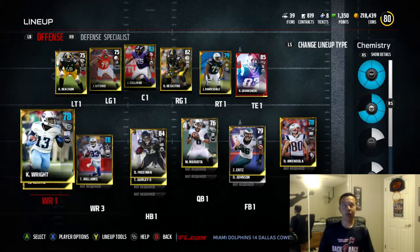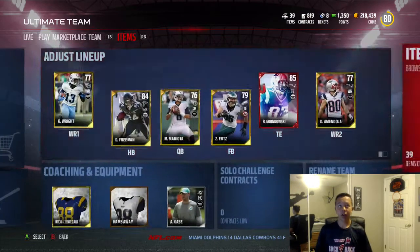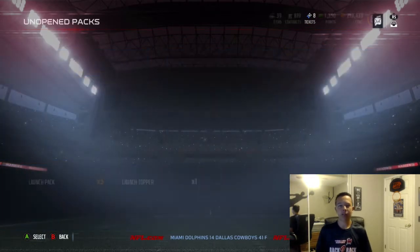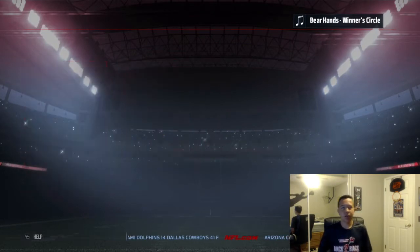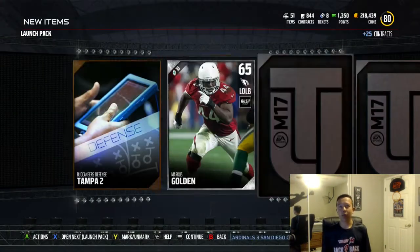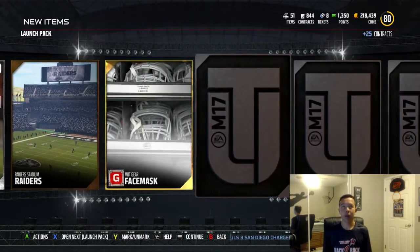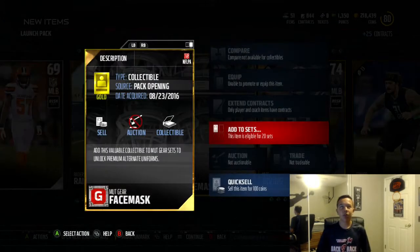Hopefully we can pull a few elites in this pack opening. If they're good to us then I might even open the rest of my points with this pack, or I'll just open pro packs — who knows. Let's get into the packs. One elite at least, that's what I'm aiming for. We get these face masks — I don't really know what they'll do yet, but we'll take a look at the sets after the video.